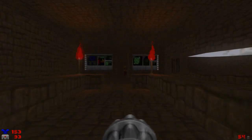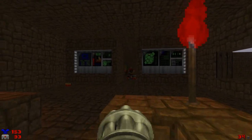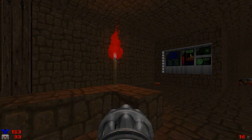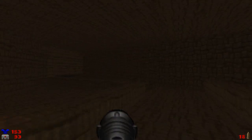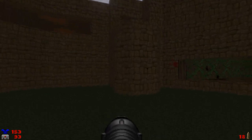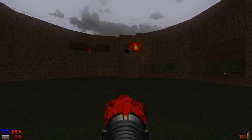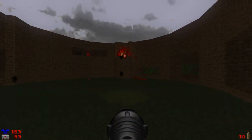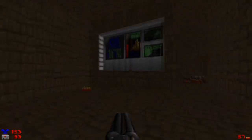Let's go upstairs and then take care of these chaingunners here, without crossing past the torches — you'll know why. Hear that door opening? That's the second and final arch-vile of the map, and this is where the rocket launcher comes in really, really handy. Just gotta make sure I'm at the correct distance to actually hit the arch-vile. There we go. Wonderful. And that takes care of that.